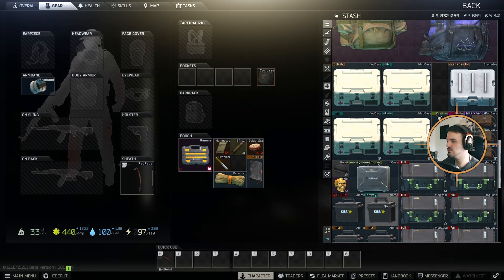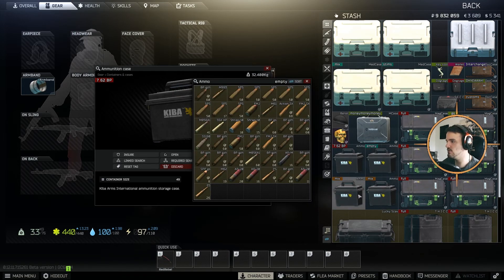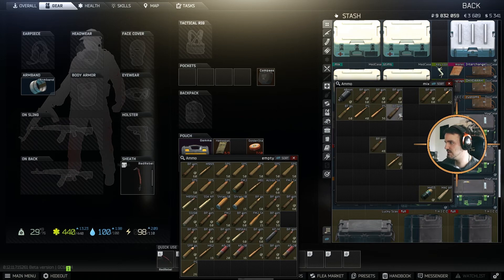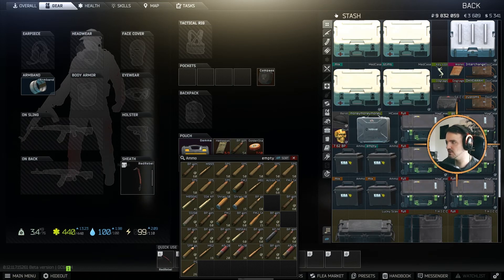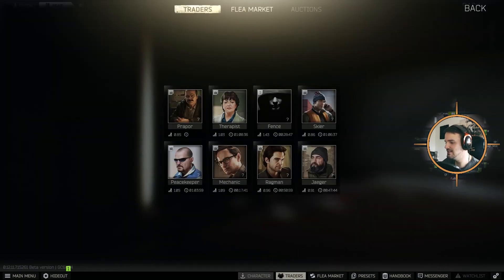So the ammo case is sort of self-explanatory — it is good to store ammo. This one is not found in raid status, but if you pile the found-in-raid one onto the other one, it becomes a not-found-in-raid one. That's really the only thing you should know about that, and of course how to get it.